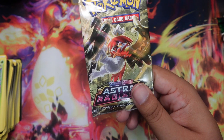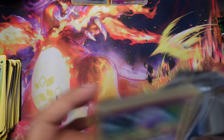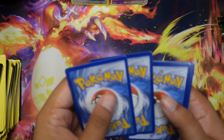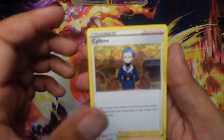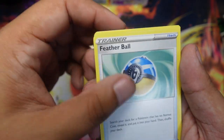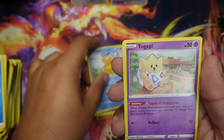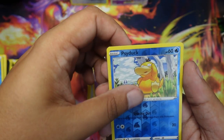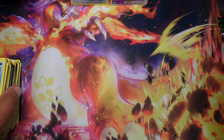Speaking of Typhlosion, next is the Decidueye pack. We got a white border of death. Four to the front: Water. Got Sylveon, Cranidos, Featherball, Drifloon, Psyduck, Togepi, Magnemite, Rowlet, Psyduck Reverse, and Glaceon. That's it for Astral Radiance.